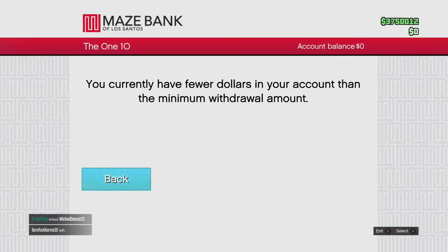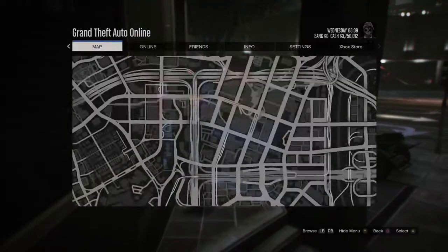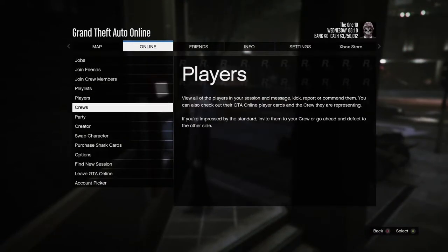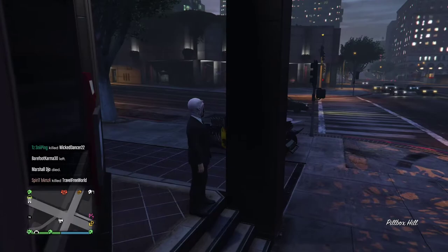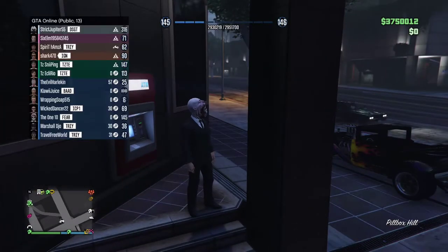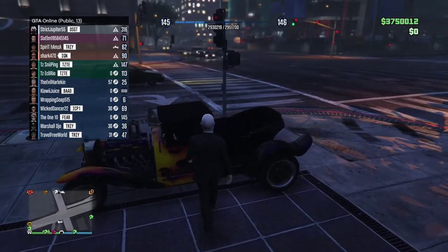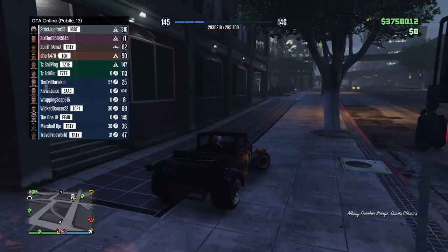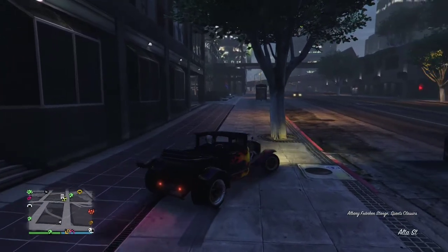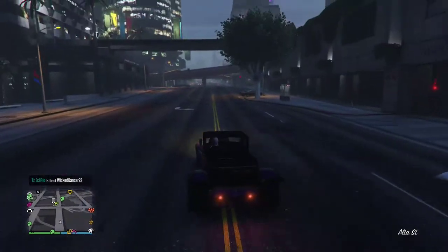It will carry over — withdraw all the money that's in your account so it's on you. Once you've done that, go back to your first character. That will leave you with nothing in the bank and three point seven five million on you, so you just have like twelve, ten, thirty dollars maximum. The less the better.